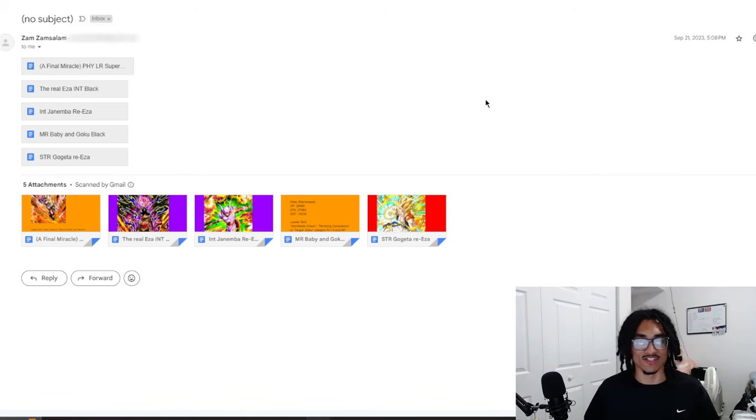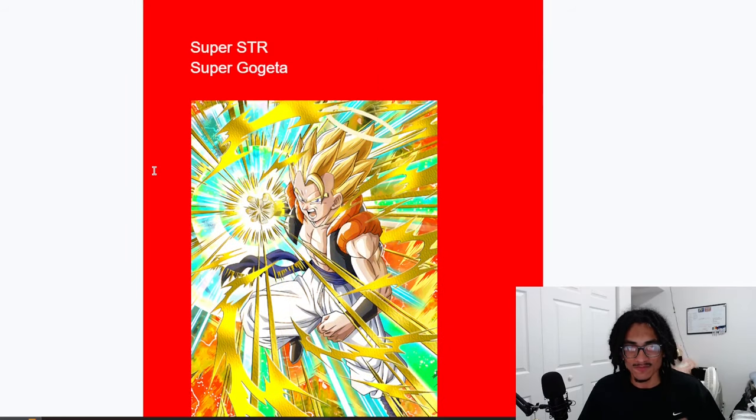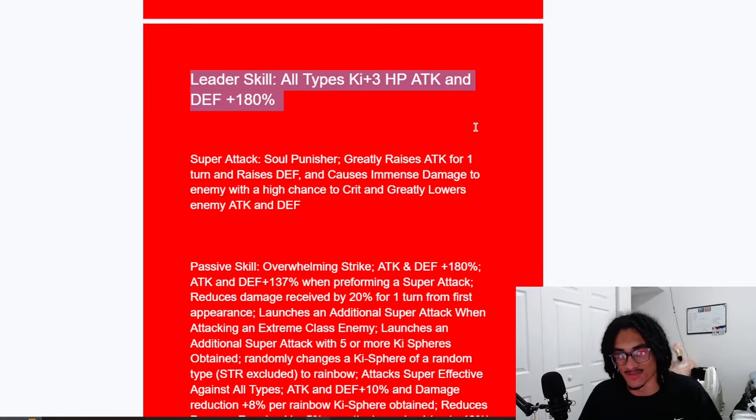With that being said, let's jump straight into it because there's no message in the email — it's just a bunch of custom cards and it says no subject. Thank you, Zam, for sending your custom cards. Now, what do we have here? It is a STR Super Gogeta Re-Easy-A, so his leader skill is all types 3-key and 180% across the board, so of course he gets a higher leader skill. This is a pretty solid leader skill — not a 200% leader skill, but for a Re-Easy-A, this is pretty high.